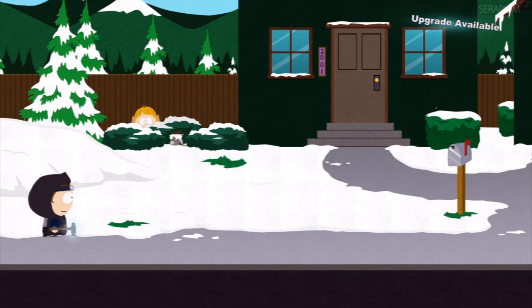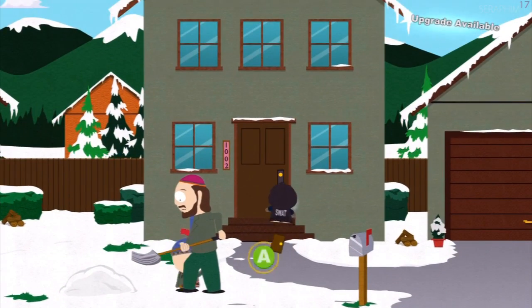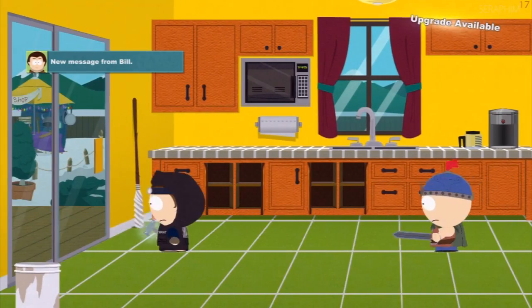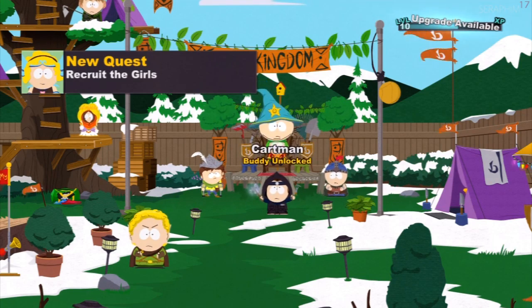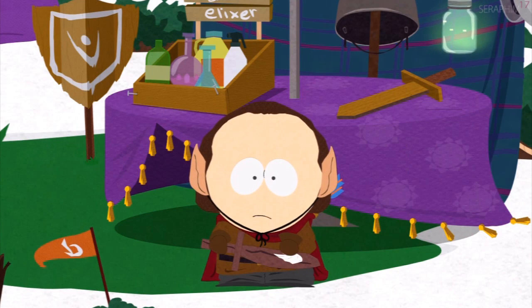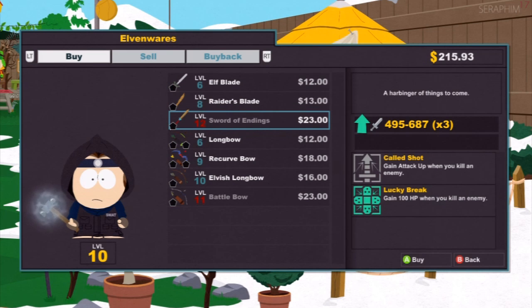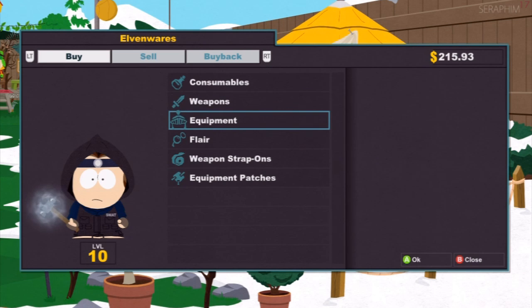As you head out, you'll be greeted by Stan who wants you to come to the great wizard Kyle. The easiest way to spot Kyle's house is to look for Kyle's dad — he'll always be out front shoveling snow. When you move through the kitchen, Cartman makes a joke about it being painted gold because Jews like gold, which is funny, but then his own room is painted a very similar shade of yellow. So you can't mock him for that when you dressed up as Hitler that one time.